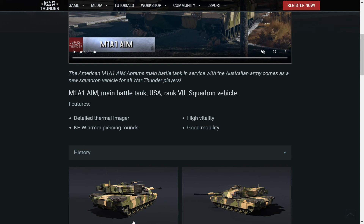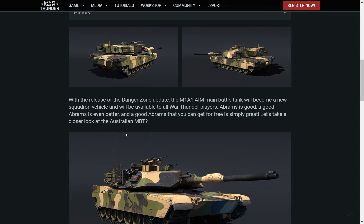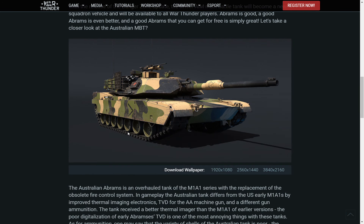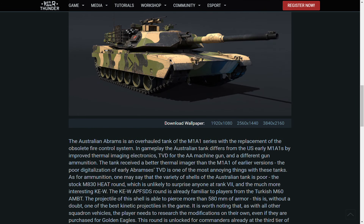It has a Gen 2 thermal imager and good protection, but the turret face is very weak — it can't protect against rounds to the turret face. It has the KEW armor-piercing round. You can get this free Abrams as a squadron vehicle, which is pretty cool.